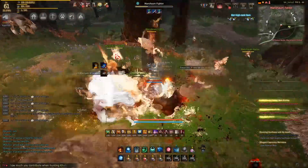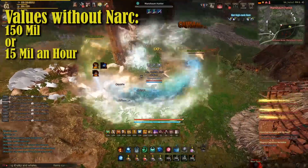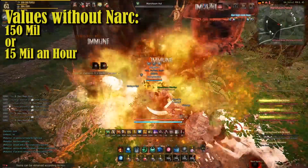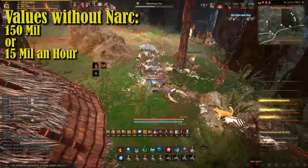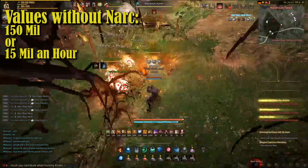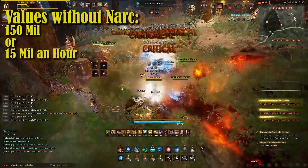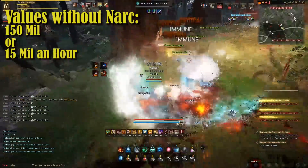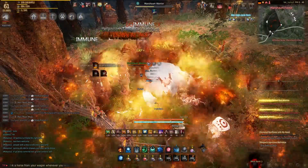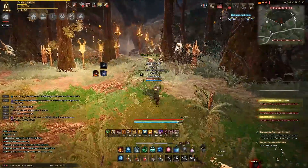Without the Nark Accessory, it's 150 million silver in 10 hours, or 15 million silver an hour. Not bad, but not great. If we average it, we're probably looking at somewhere around 18 million silver an hour. The XP is not bad here, but they are kind of hard to kill, so you are going to need 220 plus AP. It's one of the higher-end places, and for the money, there are better places to go.